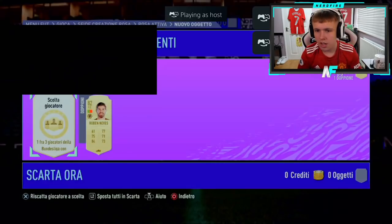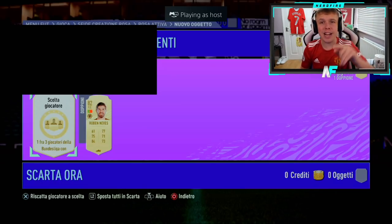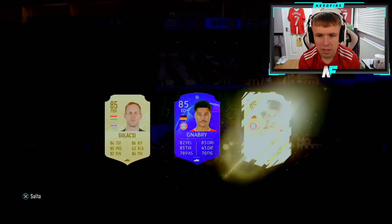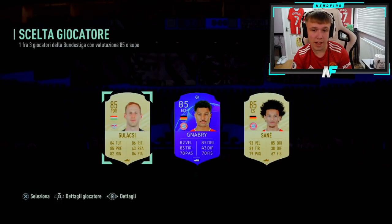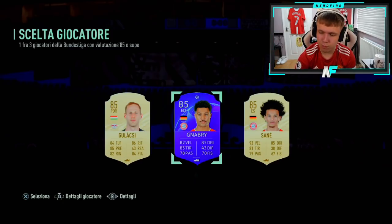Shout out to the man Momo Benza, number seven. Come on, make it happen. I think that is actually the worst one — not even a walkout there. Technically you could class it as a walkout, but it's not actually — not even an 86. Come on EA, that's poor. That is just poor, really poor.